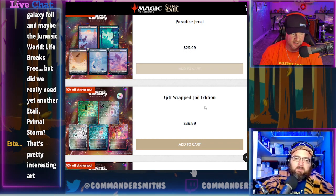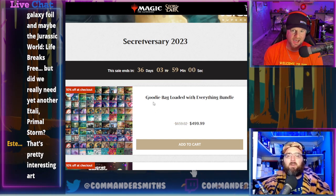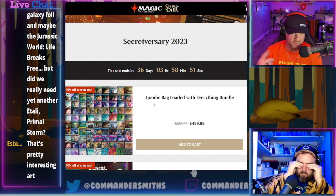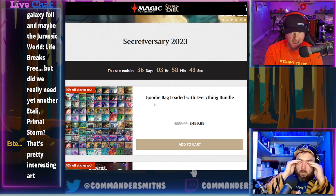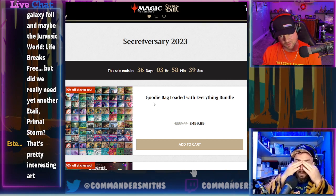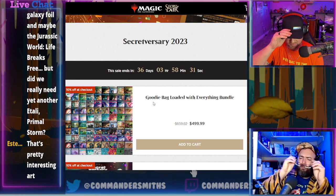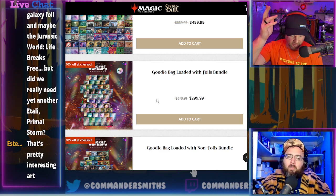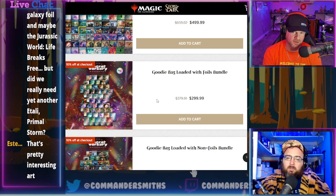Now for the bundles. The big goodie bag has every non-foil and foil for $500 — total value across everything is $915, so you could keep one set and sell the other and come out ahead. The foil-only bundle is $300 with $561 in value — nearly double. Non-foil only is $220 with $354 in value.